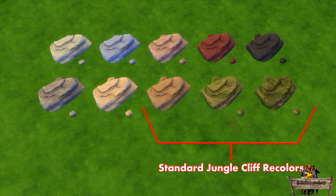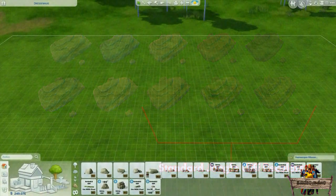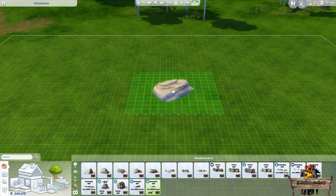These last three large rocks have the standard jungle cliff recolors. The last two can be matched with all mossy rocks, but the first one is a totally new one which can't be perfectly matched with the other rock recolors I made before. When placing the razeable rocks you will notice that their footprint is incredibly large. This is because of the part of the rock that's still hidden below the ground.